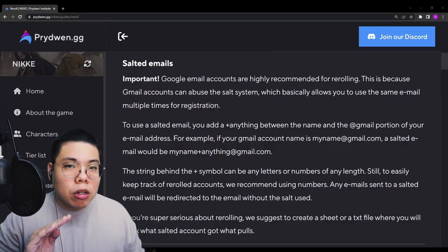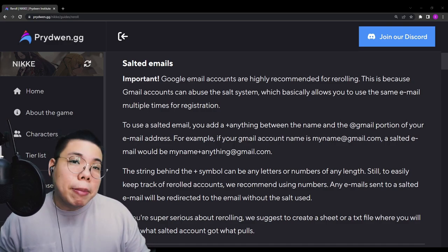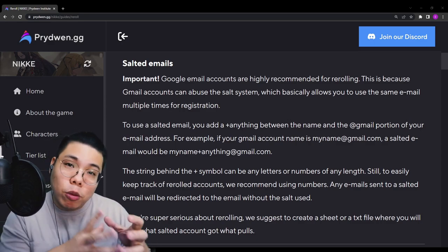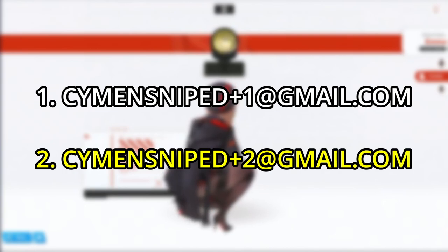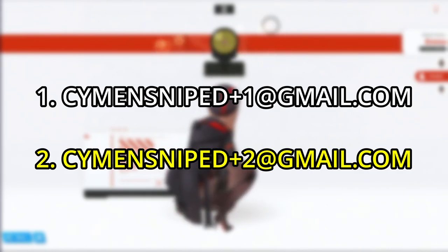The salt system works by using your own Gmail address but adding a plus sign in your email address's name before the @ symbol. For example, on the first try you go for simonsnipe+1@gmail.com, and if you're not happy with the pull, you log out, create another account using simonsnipe+2@gmail.com, and start the game all over again. You can keep going on and on, but I wouldn't recommend doing it too many times.